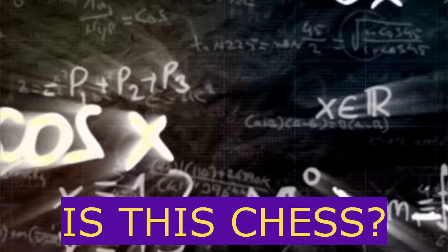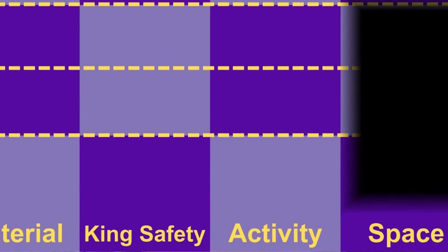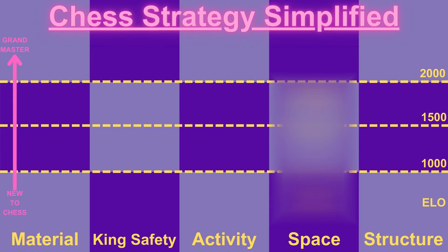Chess shouldn't need to be complicated. When it comes to strategy, there are five main pillars — five main motifs — and in this one I'm focusing on space.